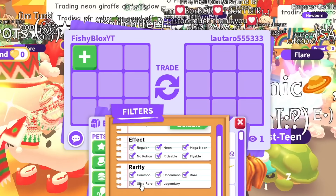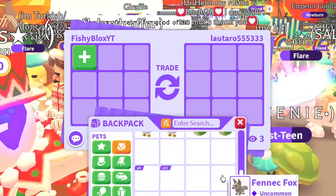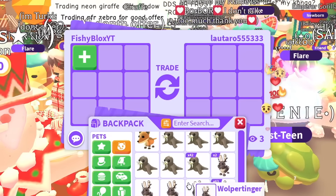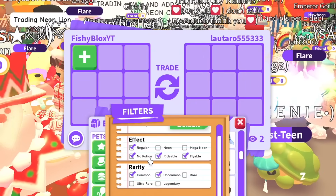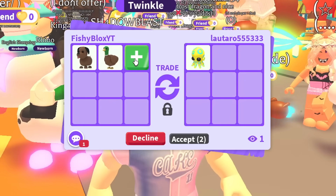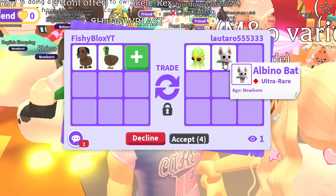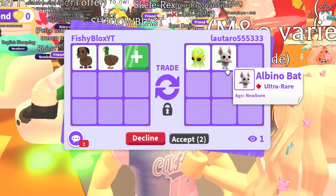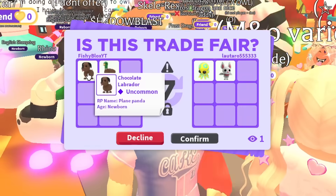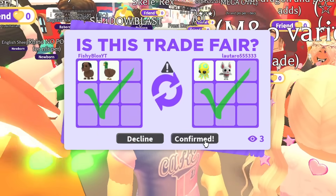Now let's do uncommon — remove mega neon and choose a random pet. We'll do a drake. The filter is pretty fun. Someone put a blue ringed octopus and an albino bat — that's a cool item. I want the albino bat, so I'll give them the drake and the chocolate labrador.